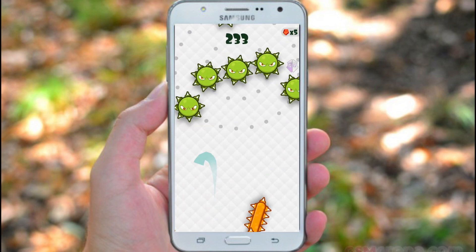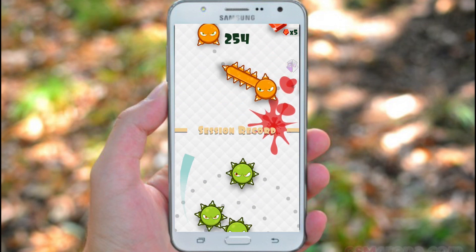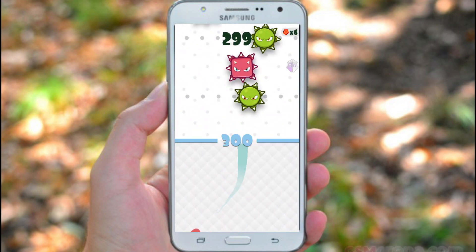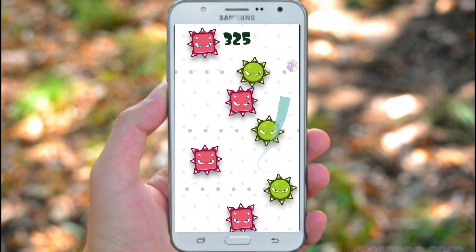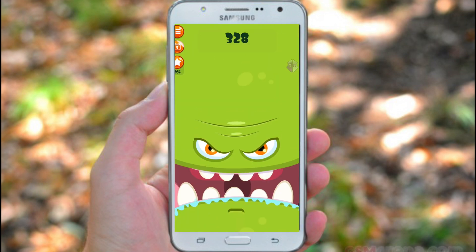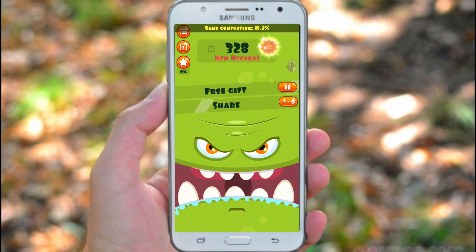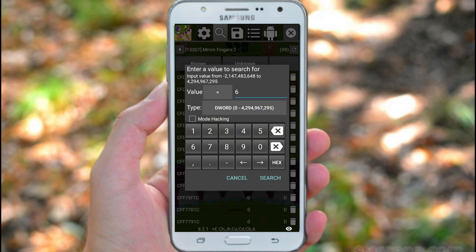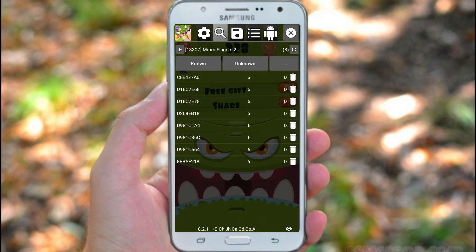I got five, six — I got five, six. Now I do have six gems. Click on the Game Guardian button and type the known value as six. Now we do have these values.